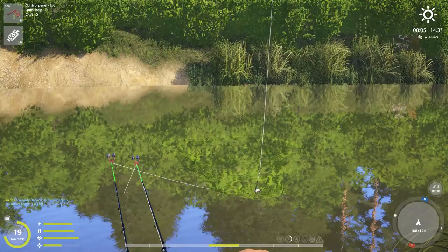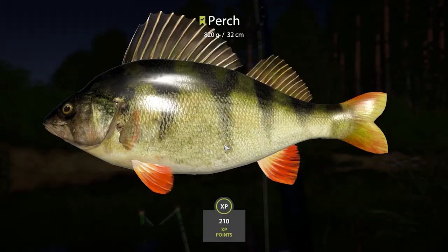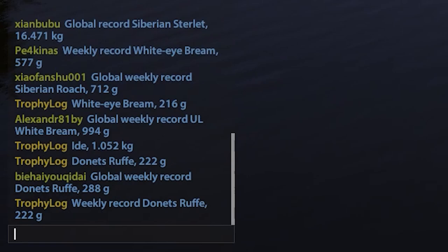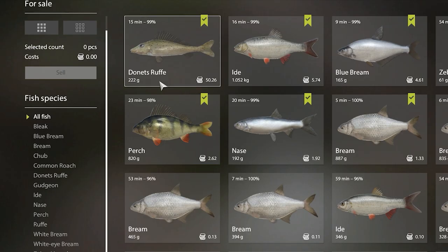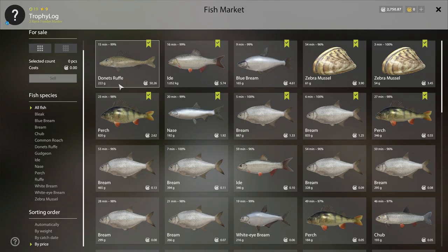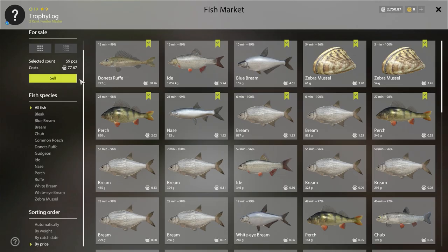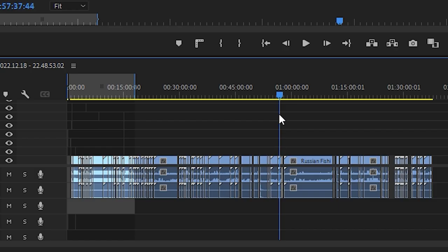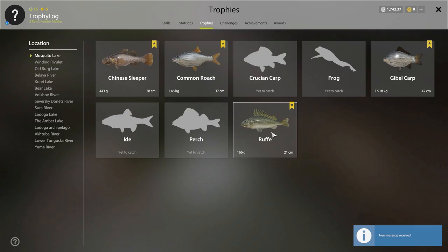From this spot I managed to get a huge variety of fish. Worth mentioning are Eyed, Nace, White Eye, Bream, Perch, a Donets Rough — which was at that point also a weekly record — and a Blue Bream. I filled in the Nace cafe order for 12 silver and sold the rest of the inventory for 77 silver. This was my first ever record broadcast and I also caught my most expensive fish. Thank you for this spot — I am forever grateful, it was so much fun.